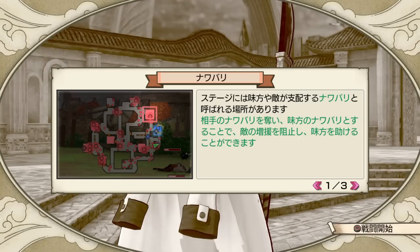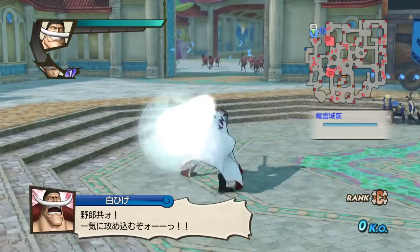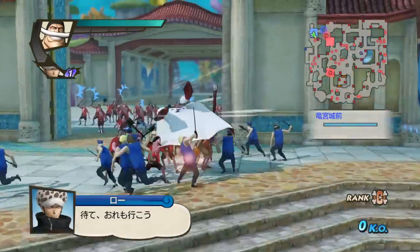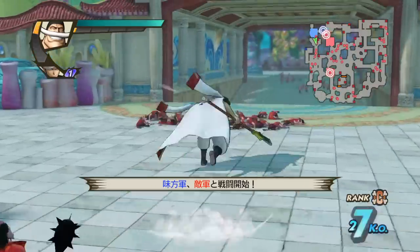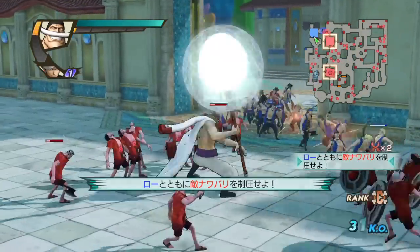So first I'm going to go over the move set, and then I'll talk about some setups. The square string has a lot of area. As you can see, it hits enemies all around him, so it's a very good crowd control tool on its own. Very good crowd control and combo.